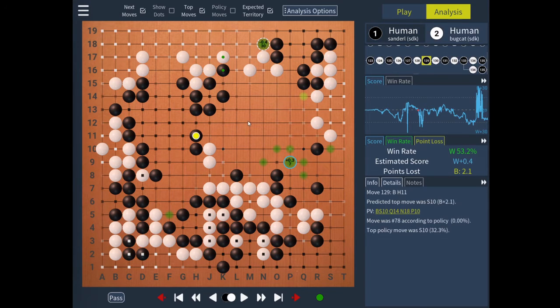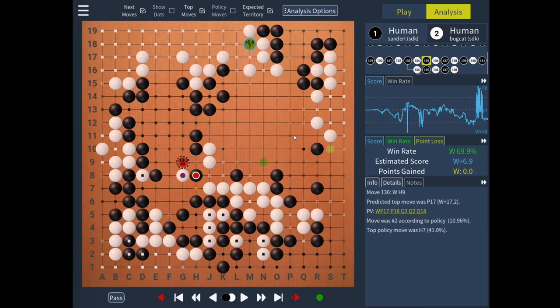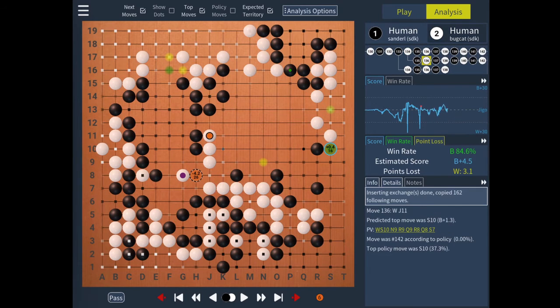What we can see here is that the next White move was at J11, which seems a reasonable move to go forward. We'd like Black to play here now, we'll take this, and insert again. All the moves are copied and analyzed.